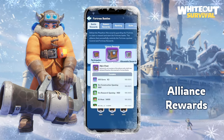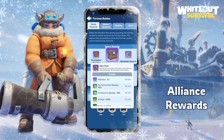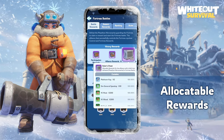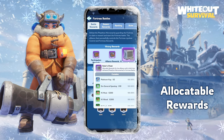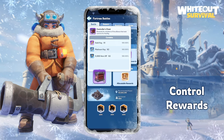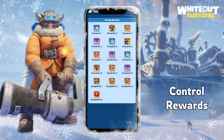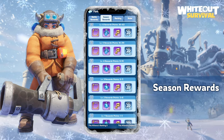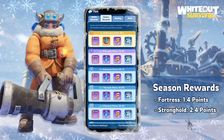Next, alliance rewards. After your alliance members defeat the mercenaries, the entire alliance will receive this reward. Last but not least, allocatable rewards — R5 and R4 can distribute this reward after your alliance achieves the first occupation of the fortress. Everyone in the alliance receives this chest when your alliance occupies a fortress until the end. This is the main reward for the fortress, and only R5 and R4 can distribute it. Your alliance will earn one point for controlling a fortress and four points for controlling a stronghold.